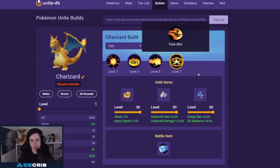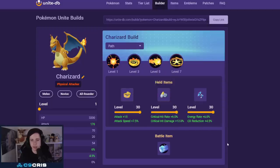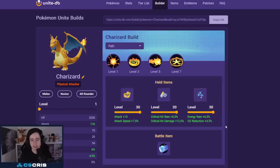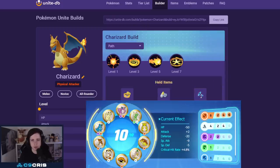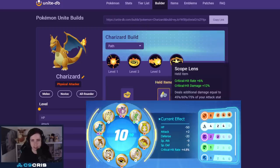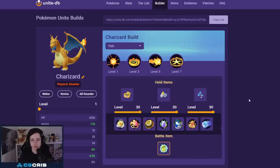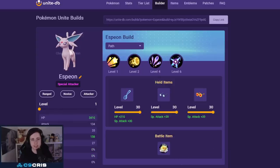Next we have Charizard, which I would mainly only recommend in the central area. Go Flamethrower with Fire Blast or Flare Blitz — both are totally fine. Items: Muscle Band, Scope Lens, and then either Energy Amplifier, Attack Weight, or Weakness Policy — all totally fine choices. We go crit emblems on this Pokémon because we have Scope Lens and want to crit. Battle item: either Eject Button or Full Heal, both are fine.